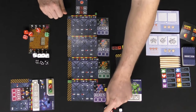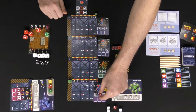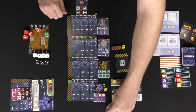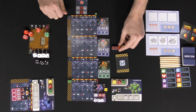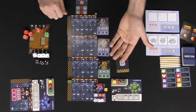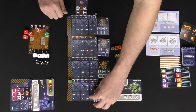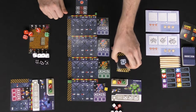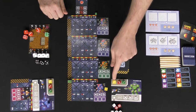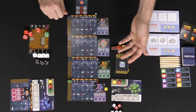Each enemy has specific combat rules — for example you might need a four that is white or red, another die at four or higher, and then three of any type. Hitting those requirements deals damage tracked with HP markers. Each enemy has different HP and strength. Your damage is based on your equipped weapon, and different enemies require different approaches.